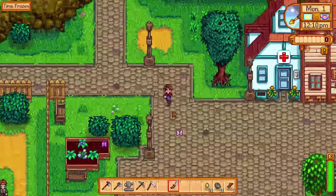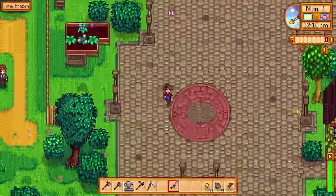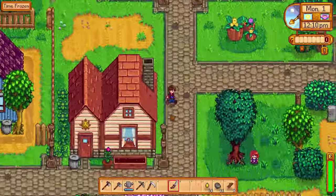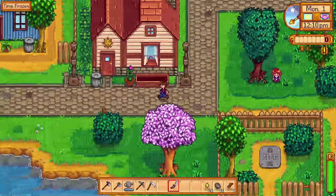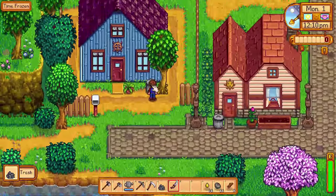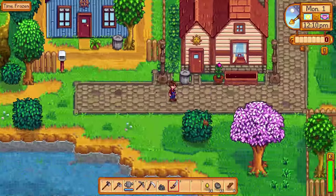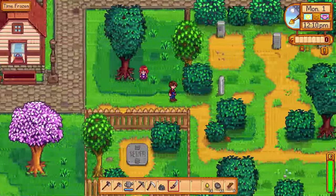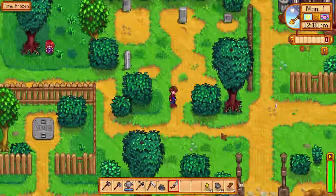My last tip for day one in Stardew is to start looking through the trash. A wide variety of things can be found in these cans — from cookies to gold to, well, trash. Make sure you do this discreetly though. The townsfolk don't like people snooping through their things, and you'll lose some friendship points if they catch you.